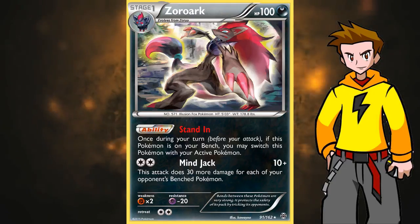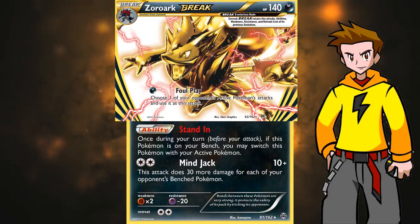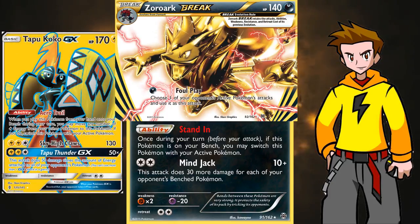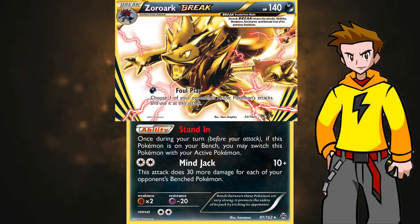We also run at least 2 Zoroark Break. It's a wonderful Break card that gives Zoroark 40 extra HP, which helps a lot against Pokemon that could otherwise one-shot it — like Tapu Koko dealing 130 damage cannot one-shot Zoroark Break. The attack Foul Play is where the money is at: it lets you choose one of your opponent's active Pokemon's attacks and use it as your own. You don't even need the necessary energies — you just pick one attack and use it.